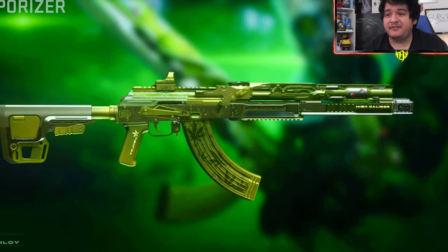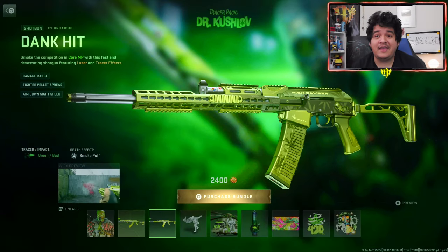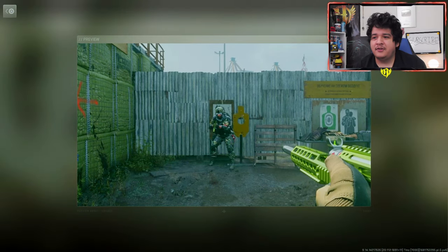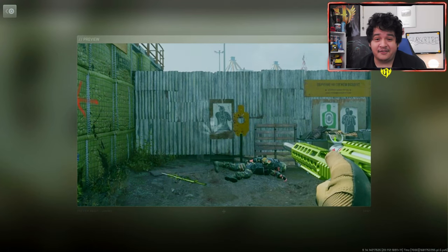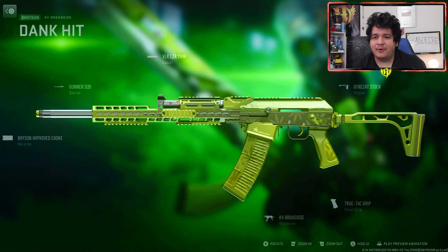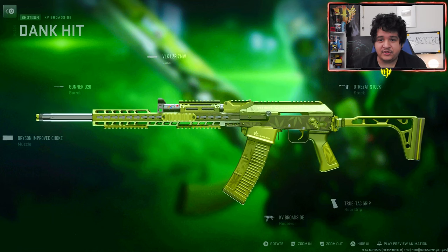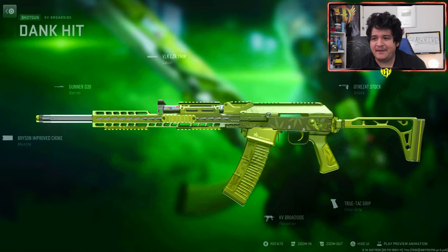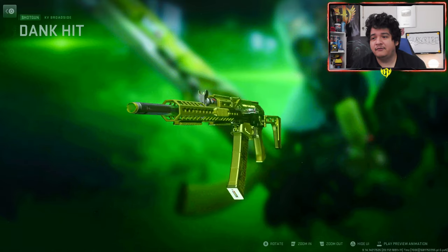Attachments wise, these are the attachments it comes with. It doesn't come with ammunition, so don't add ammunition to this gun and you'll be able to use the tracers whenever you want. You won't be able to put these tracers on other weapons unfortunately. Overall, the KV Broadside Dank Hit also has the green bud tracers and smoke puff death effect, and it gives another smoke cloud effect. Attachments wise, once again, it doesn't come with ammunition rounds, so don't put on ammunition if you want to keep the tracers.